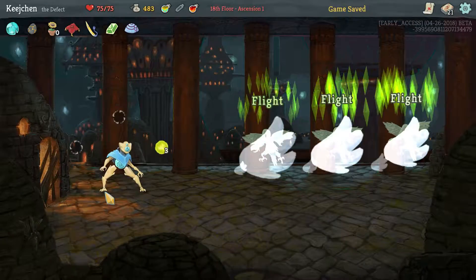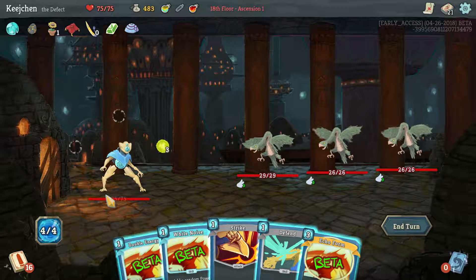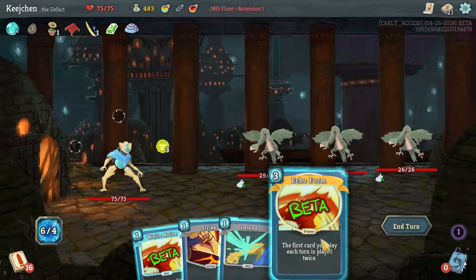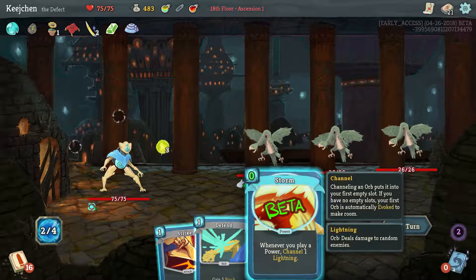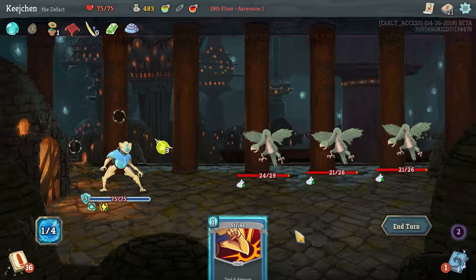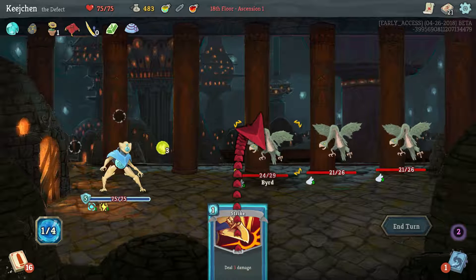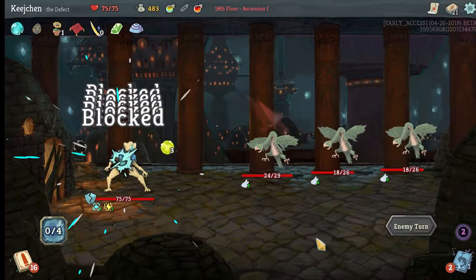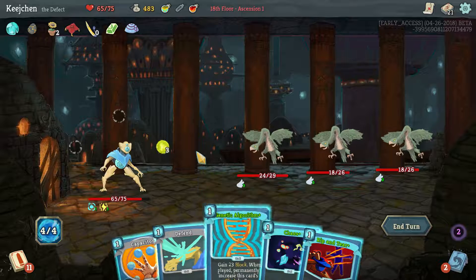Let's go this way. Can't see any intents — double energy, Echo Form. I wonder if it'll play white noise twice. It didn't. Whenever you play a power, channel one lightning — useless. That was pretty good though. And strike. Let's try to finish one; hopefully they don't murder us. They almost did.